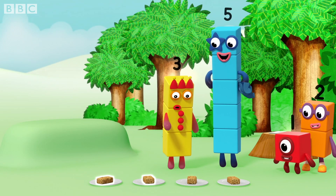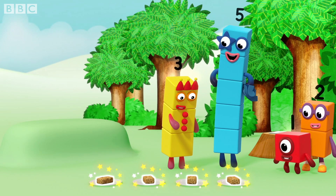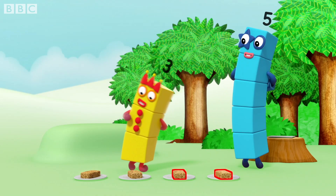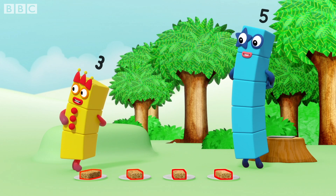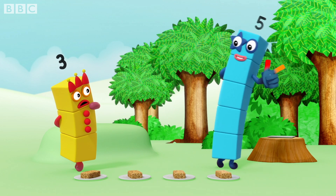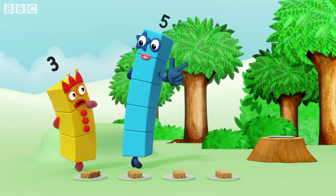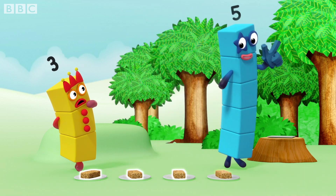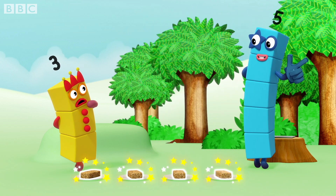One, two, three, four. Very good. Four, three, two, one. Wait. One? That's not right. Rule two. Say the numbers in the right order. If you don't say them in the right order — one, two, three, four — you won't know how many there are.